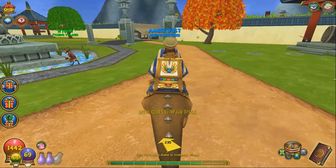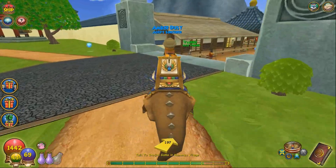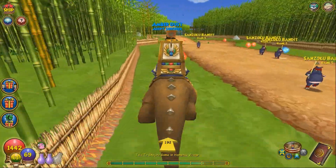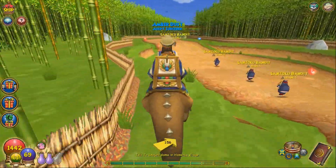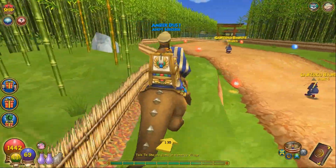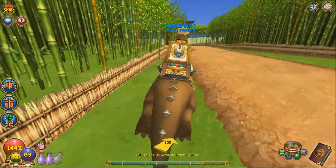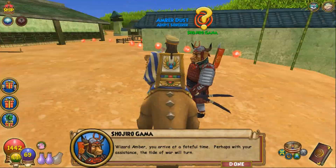Okay guys, we are starting our first area of Mooshu — Hamatsu Village! Questing in Mooshu literally makes me so happy. It's just so beautiful and nostalgic for me. Also, I don't know if you guys have noticed, but in the beginning areas the bamboo is green, and then as you go on, the bamboo actually starts to die.